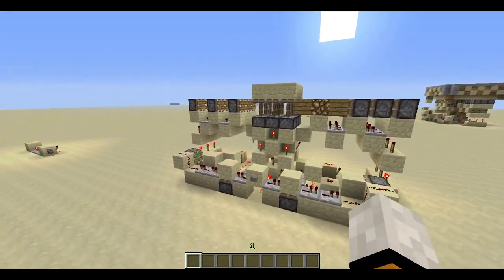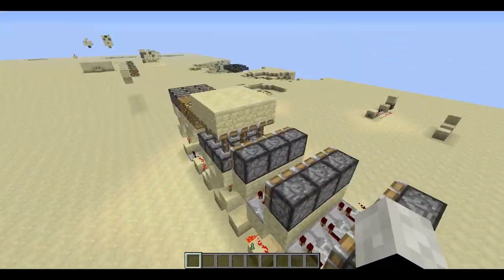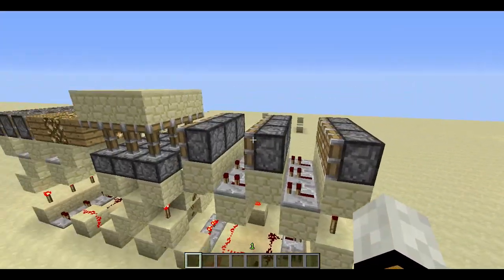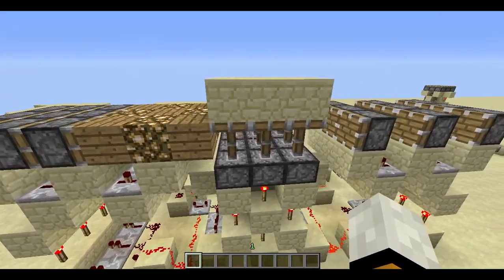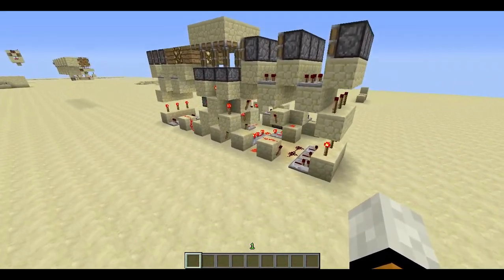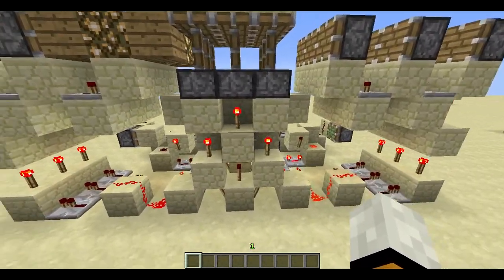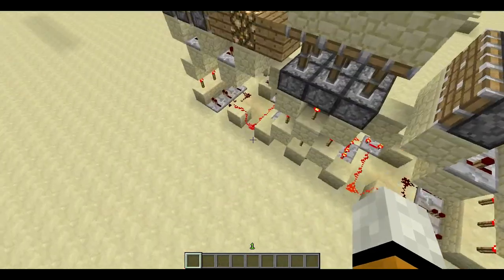Really, it is not as complicated as it looks. This is the input part, which controls the pistons — or the swappers — and the 3x3 door. And I'm proud to say that this is stackable: you just stack these pistons and the 3x3 door out.